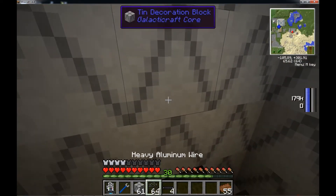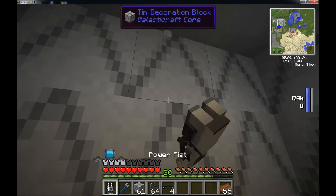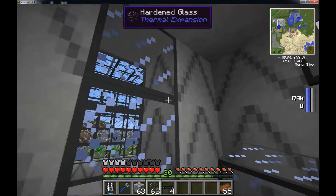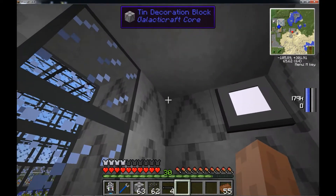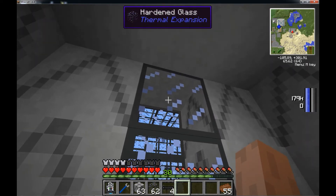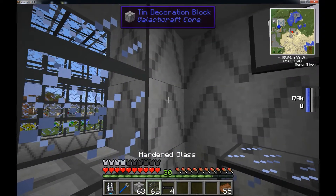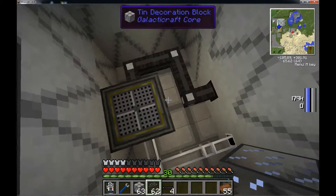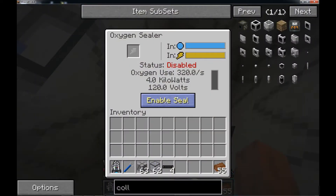Now, I was trying to use hardened glass as also a sealable block. I edited the config file and forgot to add this as something that's sealable. So if I take a look at it, 919 is the identification number. If I transfer it back up again, it doesn't seal. It said it's unsealed.